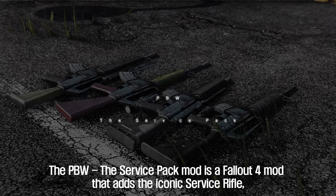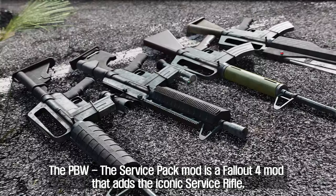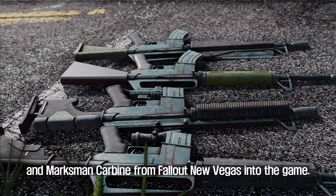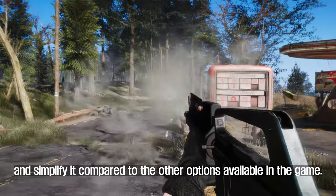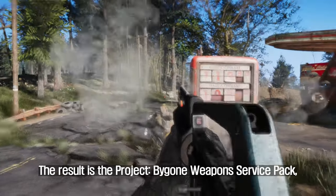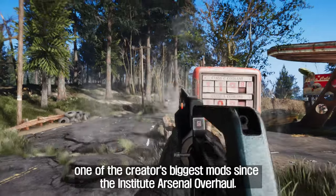Seventh: PBW The Service Pack. The PBW The Service Pack mod adds the iconic Service Rifle, Assault Carbine, and Marksman Carbine from Fallout New Vegas into the game. The mod creator wanted to create a more true-to-form version of the Service Rifle and simplify it compared to the other options available in the game. The result is the Project Bygone Weapons Service Pack, one of the creator's biggest mods since the Institute Arsenal Overhaul.